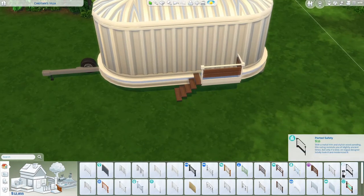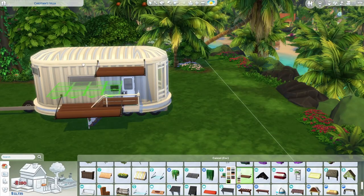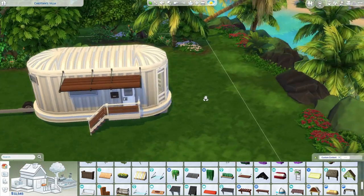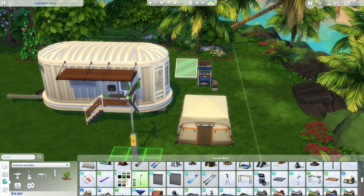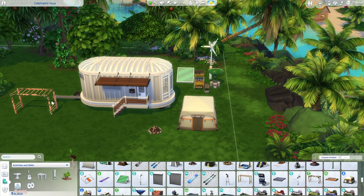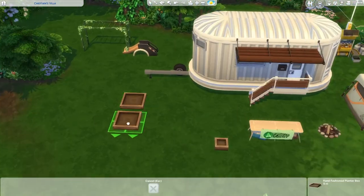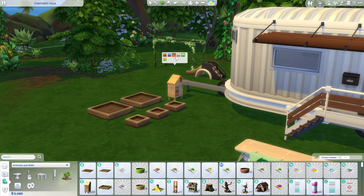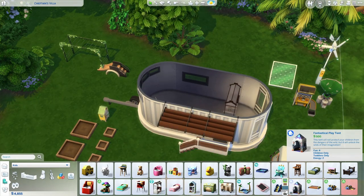I ended up going with a more neutral boho color scheme with lots of whites, creams, and browns to complement the white Airstream. To make sure I had enough money for the essentials, I grabbed those items before I got too carried away with decorating and blew my whole budget. This is a tiny trailer with a starter home budget, so there was no way I was going to fit enough inside for a full household of kids. So I put a tent out here that the kids and teens can sleep in until you earn enough simoleons to expand. Since this lot is off the grid, I made sure we had a solar panel, wind turbine, water collector, recycling machine, and a few planter boxes to start growing food.